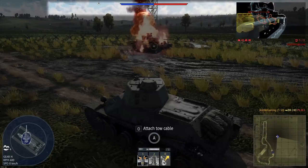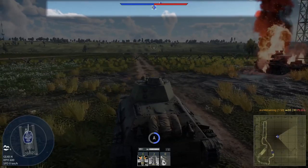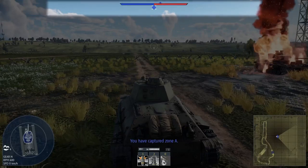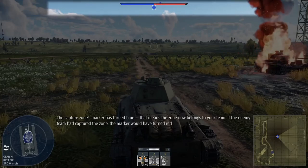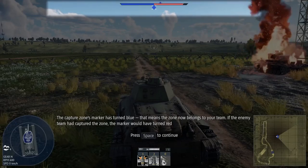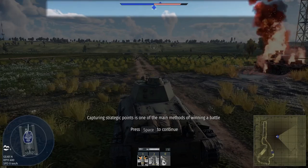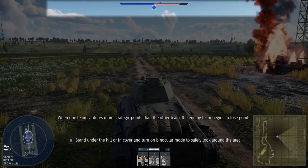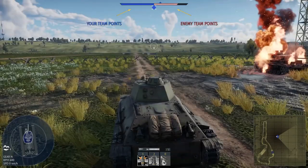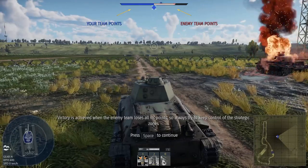You destroyed the enemy, and now you can capture the zone. Wait for the marker to turn blue, and for a message to appear notifying you that you have captured the zone. The capture zone's marker has turned blue, meaning the zone now belongs to your team. If the enemy team had captured the zone, the marker would have turned red. Capturing strategic points is one of the main methods of winning a battle. When one team captures more strategic points than the other, the enemy team begins to lose points. Victory is achieved when the enemy team loses all its points, so always try to keep control of the strategic zones.